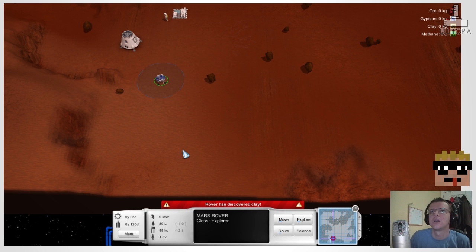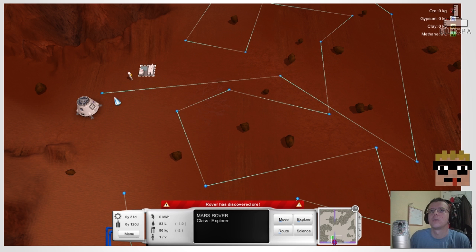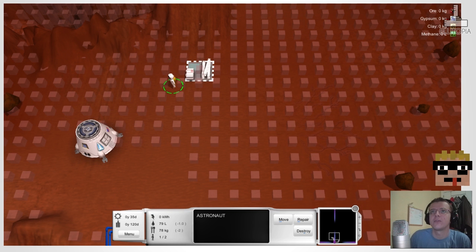Oh, he's a bit done with his pathfinding. Rover has discovered clay — good. There is some way to queue up where you want him to explore — here we go. We'll run him around here. Discovered ore. I'll bring him back here at the end — there we go, off you go Rover, have a look around. Oh my goodness, we've eaten most of our food already. This guy's not going to last very long out here. Okay, we'll get the solar panel built.